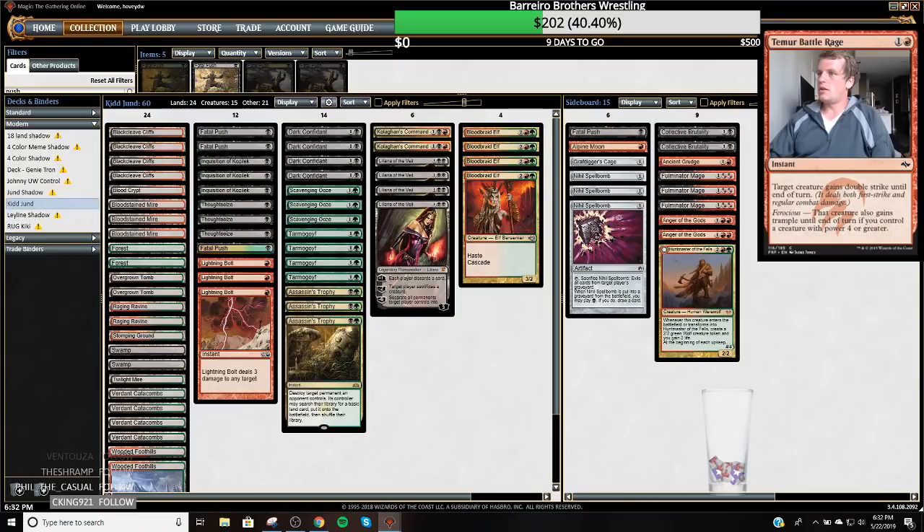Alright YouTube, tonight we are going to play an oldie but a goodie. I like playing some Jund. This is Michael Kidd's list — Michael Kidd on Twitter, I'll post his below. It's got a pretty stock list: some removal spells, some Tarmogoyfs, some Bobs, Lilianas, Fulminator Mages, Graveyard Hate. A little bit of everything.